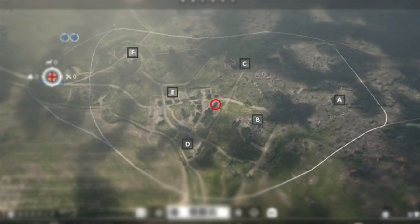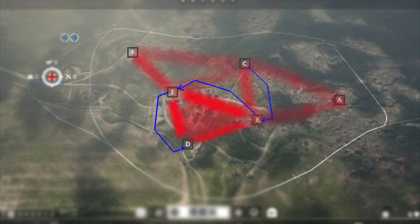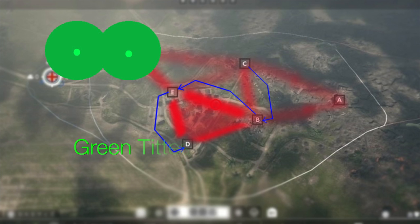See this picture of the map St. Quentin's Scar. I have used red to indicate the high traffic areas that you should try and avoid, blue arrows to indicate some smart flank routes you could navigate to avoid an unnecessary and risky firefight, and of course green to draw a picture of some boobs — because I have the maturity of a 12 year old.